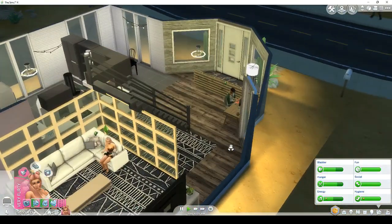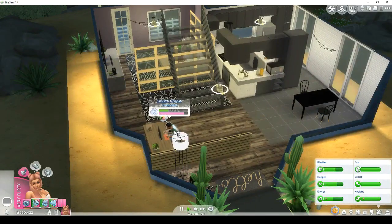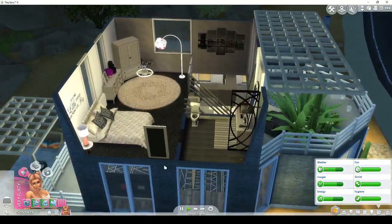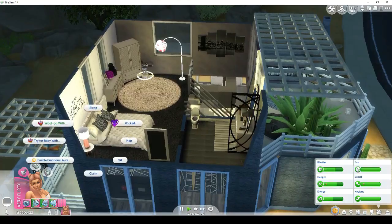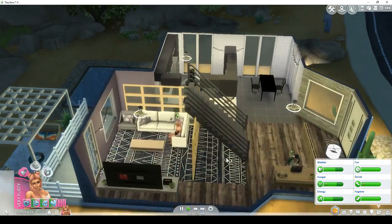We're gonna start with the Ask Money for Woohoo mod. This is Riley — she's my sim, she's my girl who does all the dirty things. And then this is Jackson, I downloaded him from the gallery. He lives in a different house because Riley is an independent woman. We're gonna get them upstairs to woohoo.